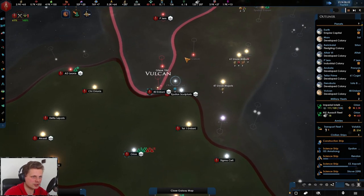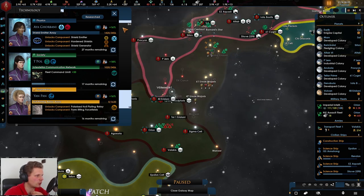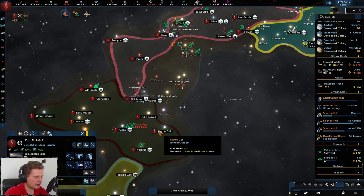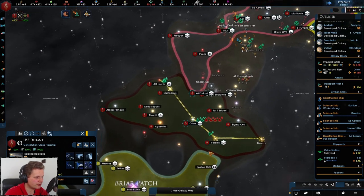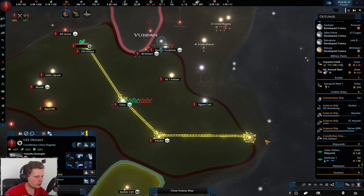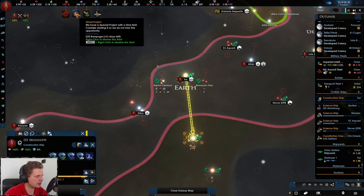Let's speed up here - scientific breakthrough achieved, new thrusters. I think it would be fitting to go with the polarized hull plating. You're not doing anything, okay, so while you're not doing anything this fight is over. We'll go there and take on the final system before they build up a station over there - that would be rather unfortunate. Heading over there to clear out the timed project.